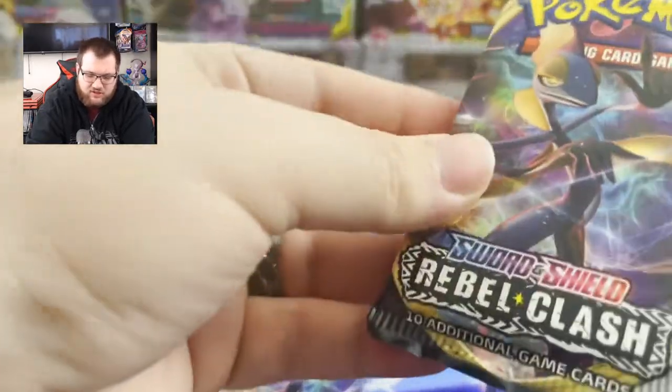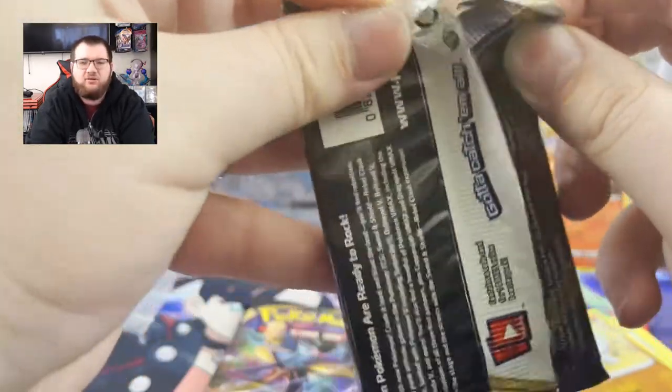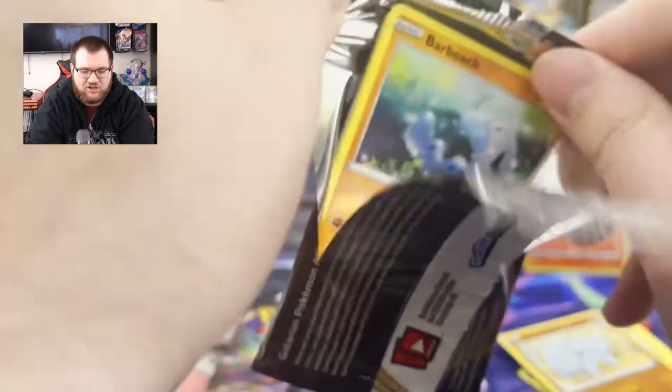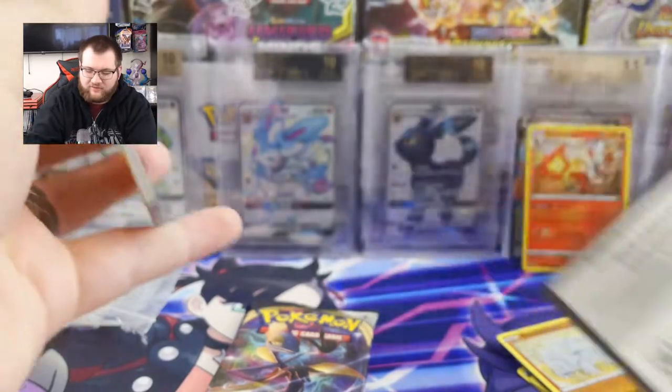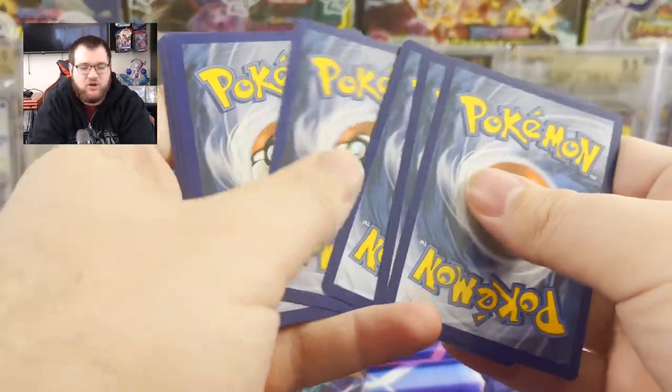And we have an Inteleon V. That was a Sword and Shield base. I thought that was Rebel Clash. Sorry, my bad guys. Now we're onto Rebel Clash, where the full art Sonya and the other cards I mentioned were.